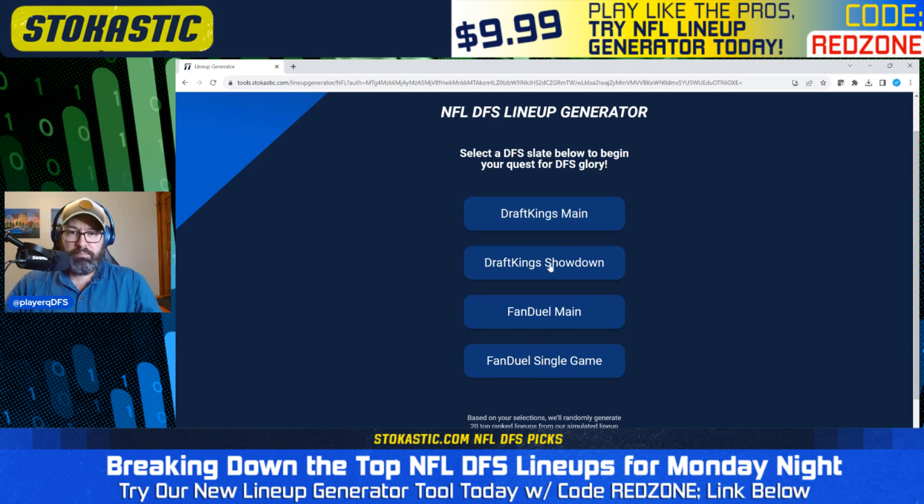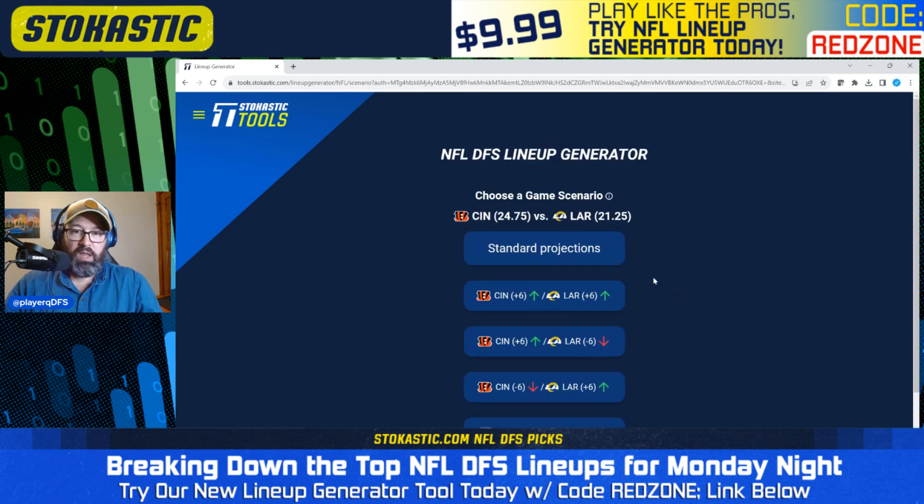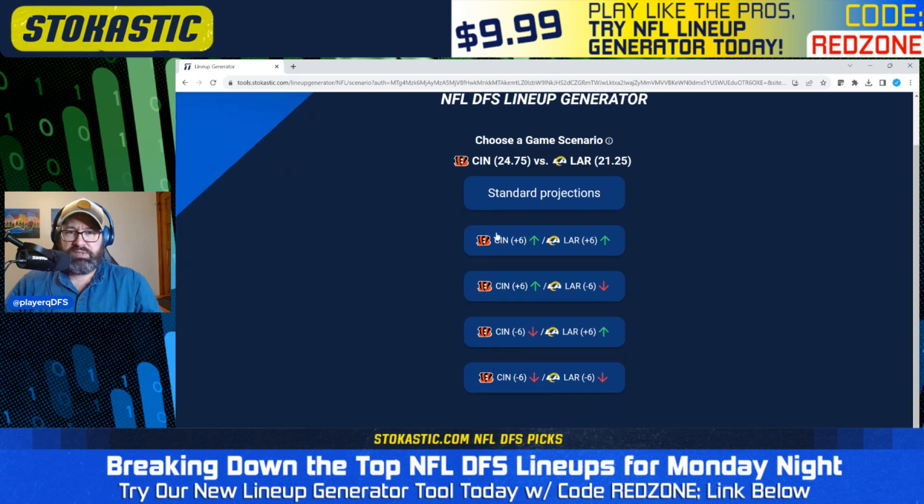I'm going to start here on DraftKings showdown and try to find two lineups that fit the builds that I like to make. I'm going to use contrarian lineups — when making showdown lineups, I'm trying to make lineups that are not going to be duplicated more than 10 to 15 times. I'm going to use standard projections. One really cool feature of the lineup generator is you can have it generate lineups for a particular game script.